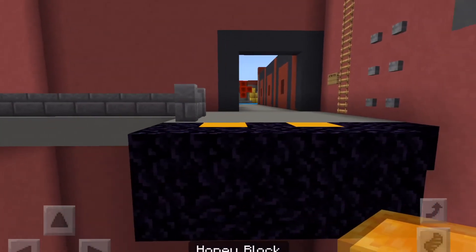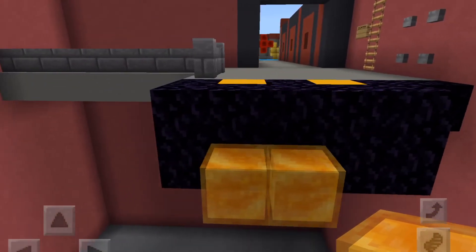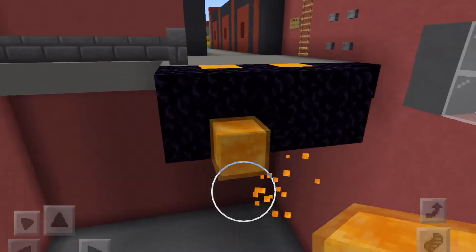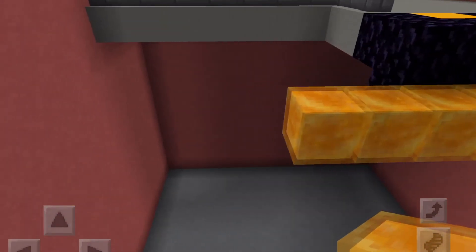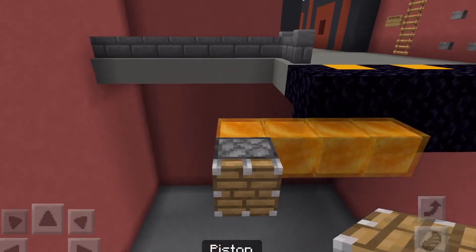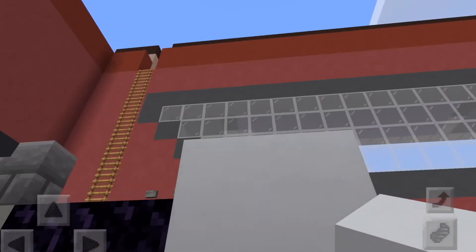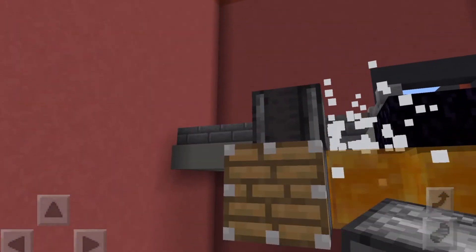Come to the yellow concrete right here and bring the obsidian over by four — one, two, three, four, just like this. Now take out a piston and face it out this way. Bring out the piston to right here. Once your piston is brought out there, take any temporary block of your choice, then get your observer and face it down just right here. Make sure the arrow is facing down just like that.